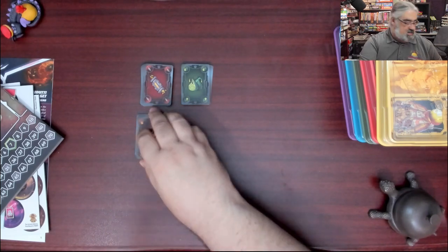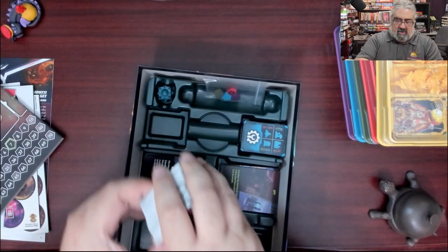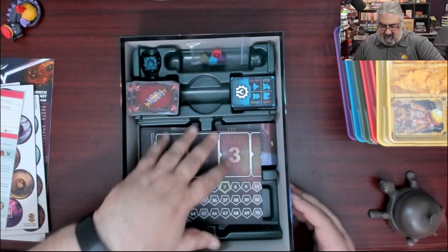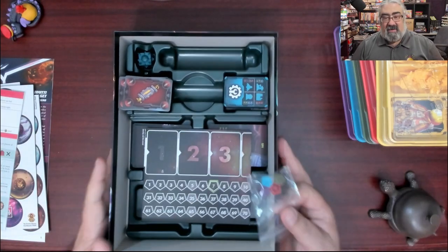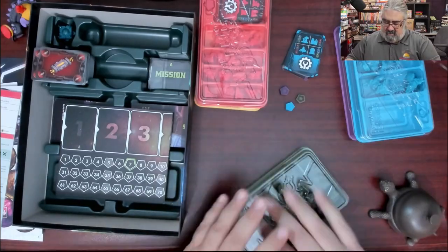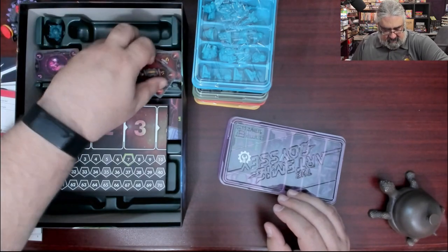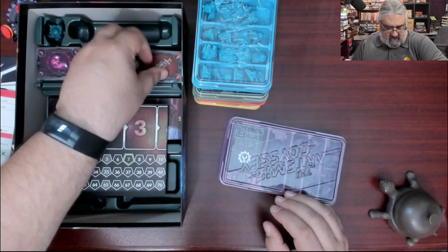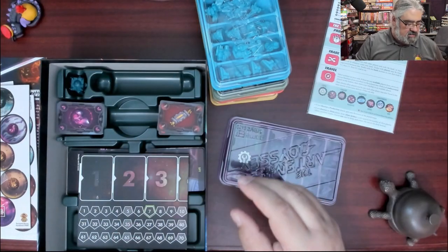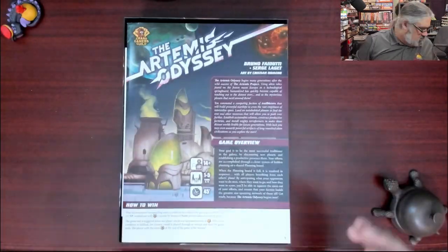Now we put everything back in the box. These are not going to fit easily, so we'll take a moment to fill the game tray properly — split the deck in half, and look, that fits much better. There you go — that's what you get in the box with the Artemis Odyssey.